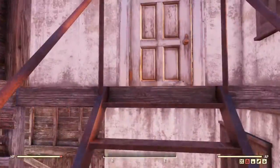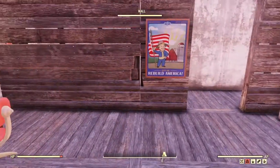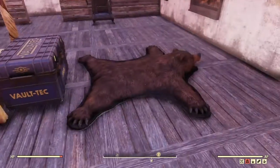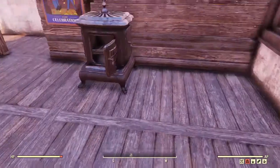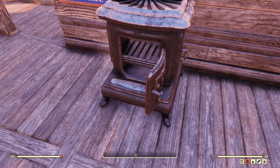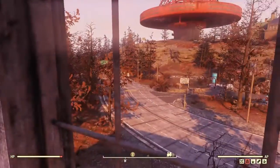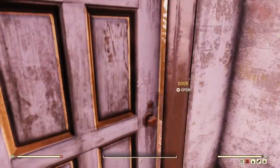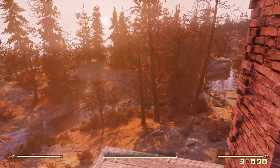The top floor is where the magic happens. It's my room. You get the bed, the study, my bear skin rug, and a little fireplace that shouldn't be open. Great views all around. You got the balcony off either side.